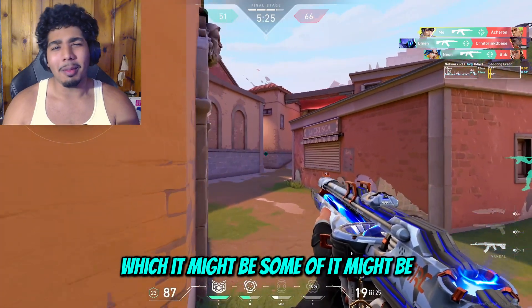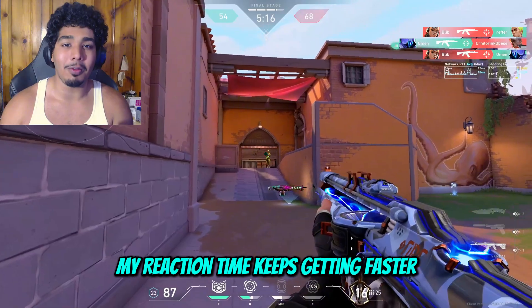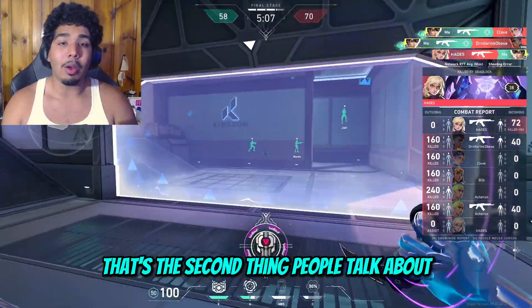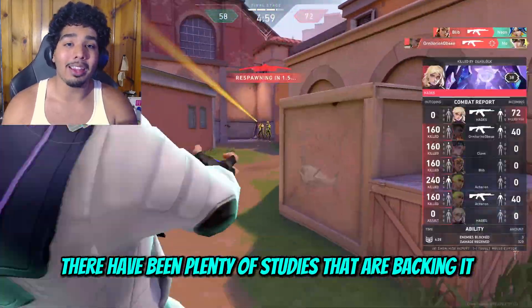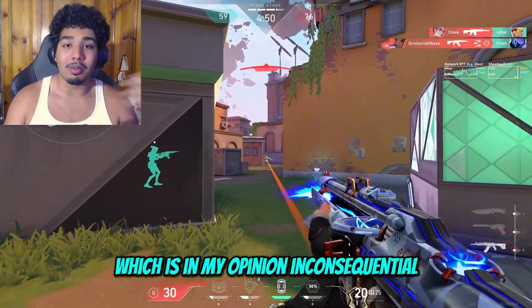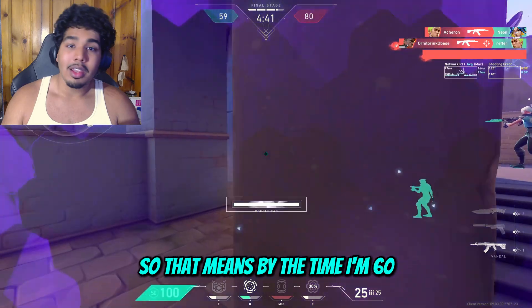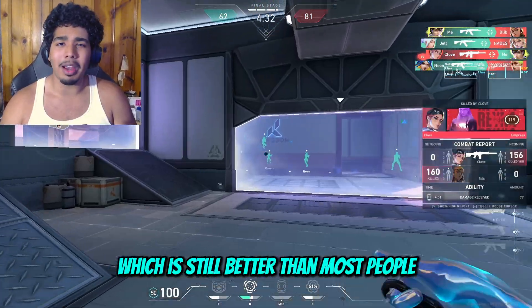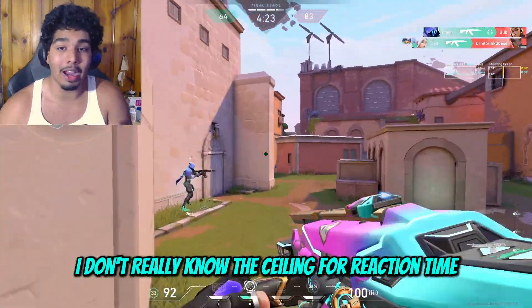People always say reaction time is genetic, which it might be partly — but I know you can train it, because I did it and I keep getting better. Studies show that the reaction time change from a 20-year-old to a 60-year-old is only about 40 milliseconds, which is inconsequential compared to how much you could actually improve. I improved over 100 milliseconds, and I'm 22. So by the time I'm 60, even if I peak at 120ms, I'd still have a 180ms reaction time — which is still better than most people.